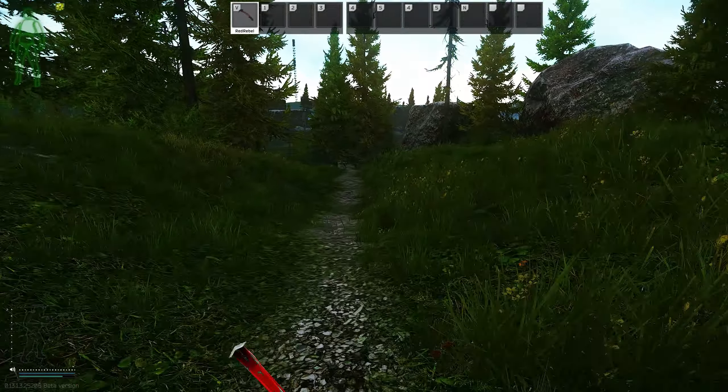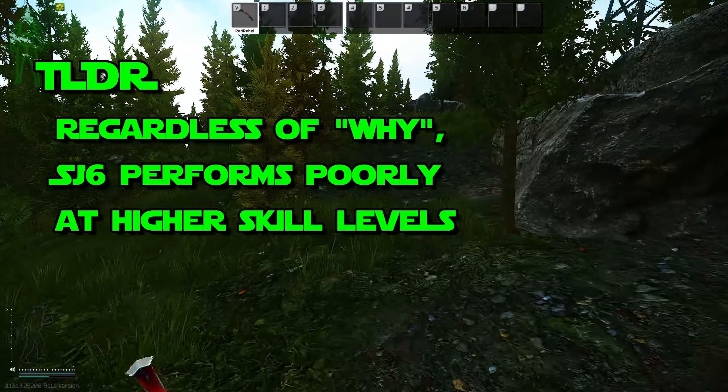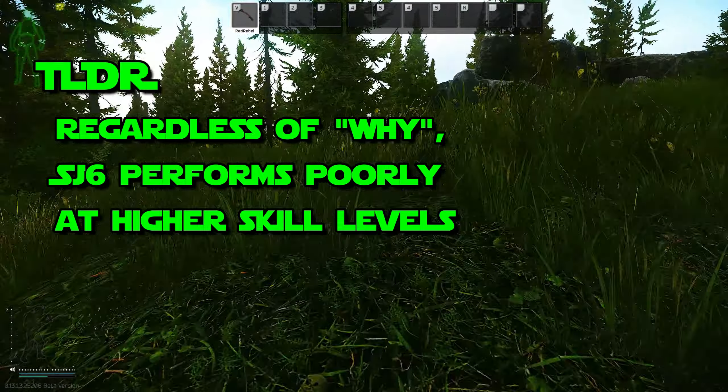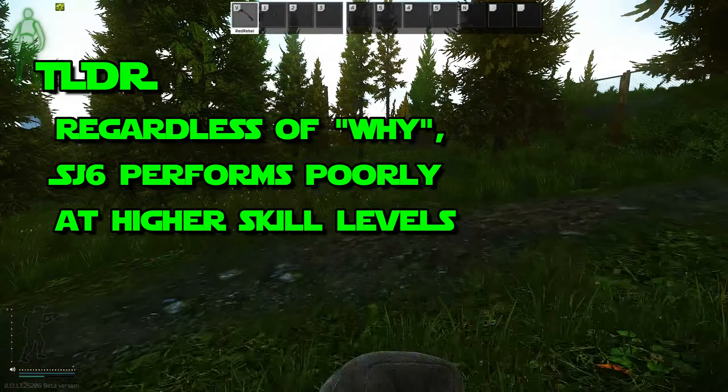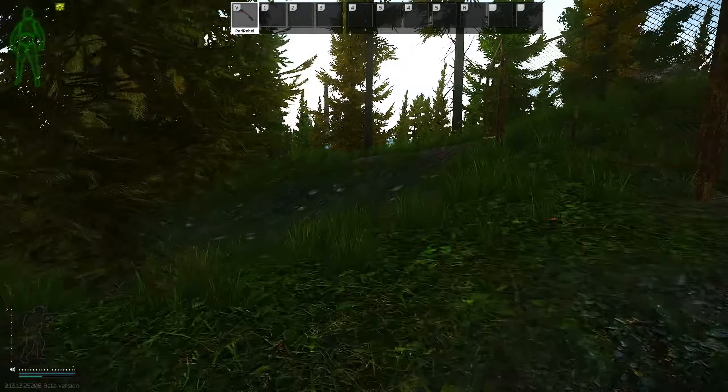I do find it hard to believe that only an 11-endurance difference could nearly double the effectiveness of the stim. So I surmise that there actually is a cap on stamina, and once you reach elite endurance, it's somewhere close to that, if not capped at that point. The reason for the marginal increase over just sprinting with max endurance — in time and distance — is, in my opinion, a combination of the plus-two stamina regen and the nine additional stamina, not the plus-30 to stamina.